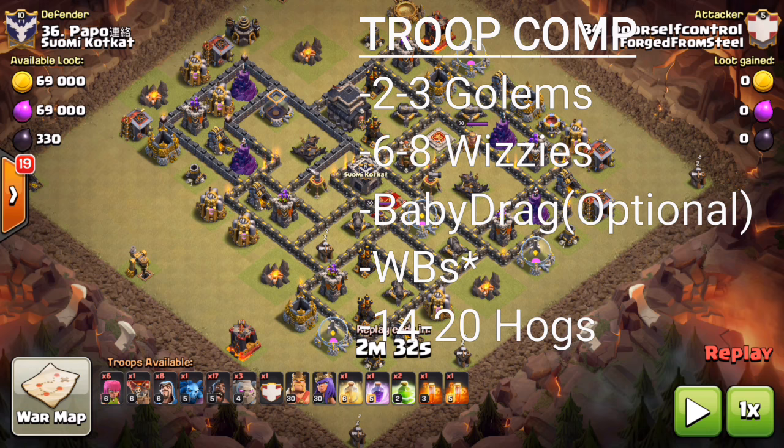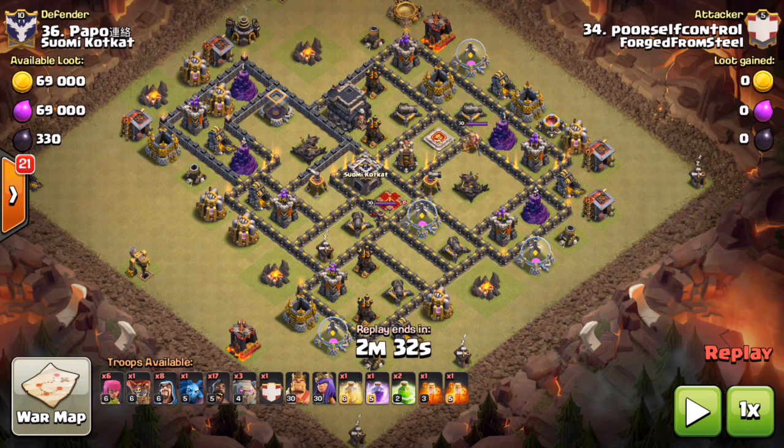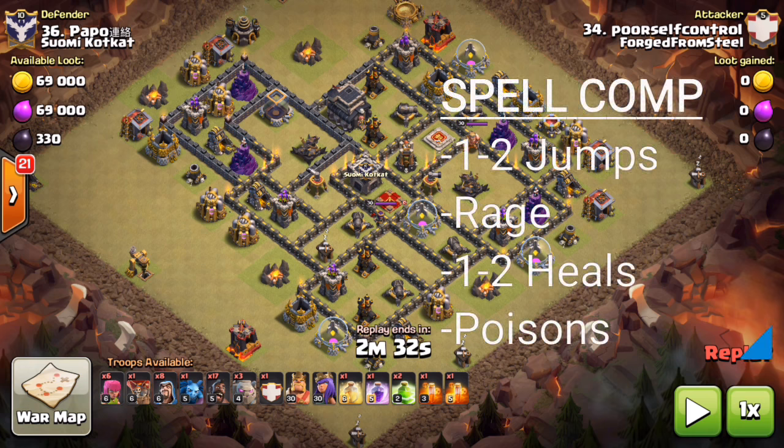Wall breakers are optional — if it's an entry where you can just jump in, that's obviously easier than timing wall breaks around a wizard tower or mortar with splash damage at the entry. Anywhere from 14 to 20 hogs, depending on whether you're going shattered or stoned. For spells: one to two jumps, always a rage on the kill squad mainly for your golems and bowlers — the queen can basically two-shot all defenses under rage — and one to two heals, sometimes one on your kill squad and one on your hogs.